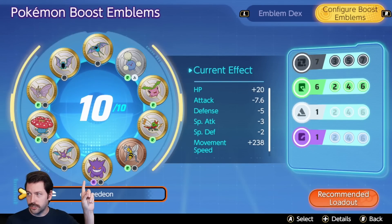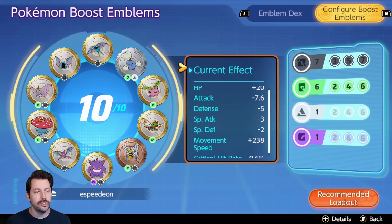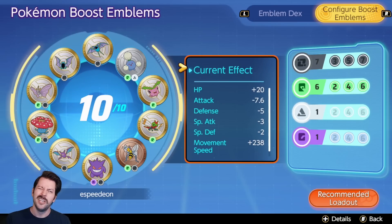While I'm here, I think I should just talk to you briefly about the boost emblems I use for this. Seven black, six green. I'm using something I called Espeon, and this gives you 238 extra move speed. I'm just using this for a ton of repositioning in combat. You still get seven black, you still get six green, you lose a little special attack, you don't get as much HP, but I really like the extra move speed this provides, and I've kind of been a move speed nut lately.